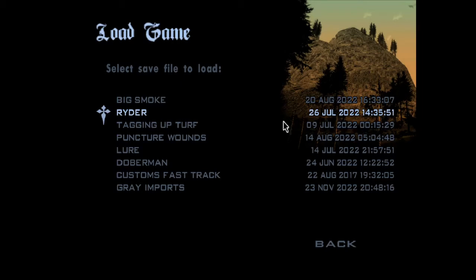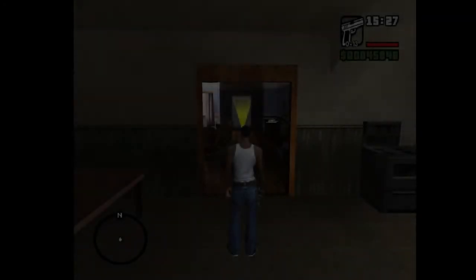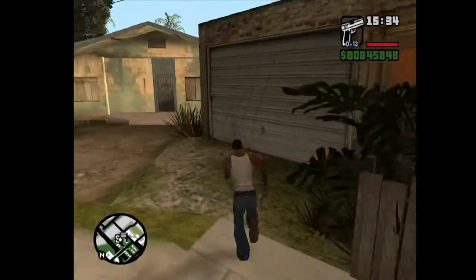Hello, welcome to another episode of Wolf Explains. Today I'm going to be explaining the Los Santos Courier insta-pass currently used in San Andreas 100%. It is actually fairly easy compared to some of the other insta-passes such as Paramedic. So this is just a generic practice save after tagging up Turf for 100%. I'm going to limit my FPS to 25 FPS.